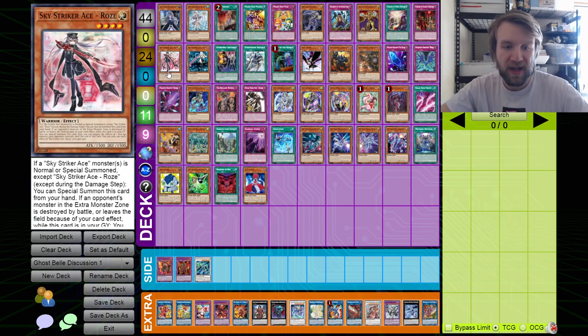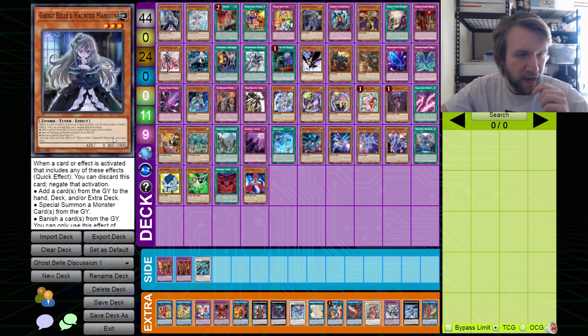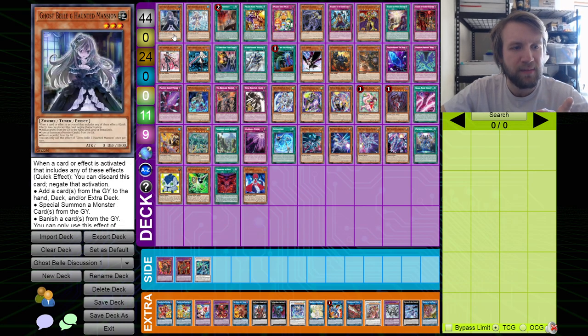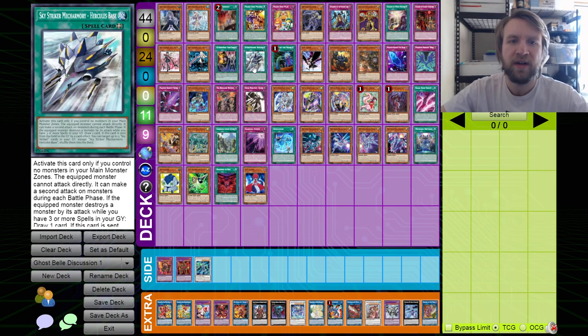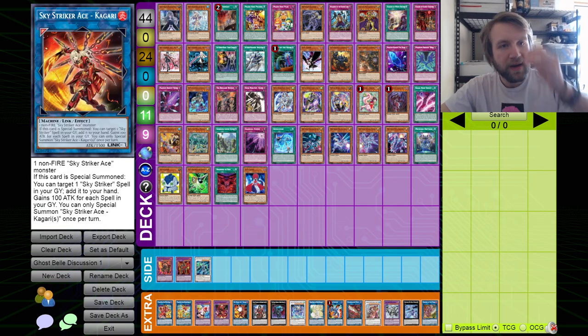In the Striker matchup, you can hit Rose and you can hit Rey — both of them recur themselves from grave effects. You can't in the damage step, I don't think. Maybe you can, actually, because it negates activations — let me know in the comments if you know that. I think you can use this in the damage step because it negates the activation. But you can also hit Shark Cannon, you can hit Hercules Base, and you can hit Kagari from adding from grave to hand.